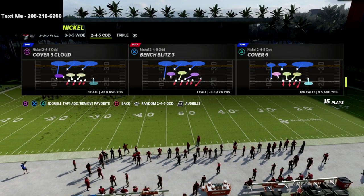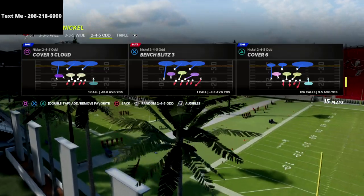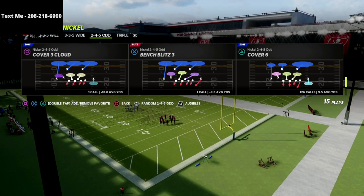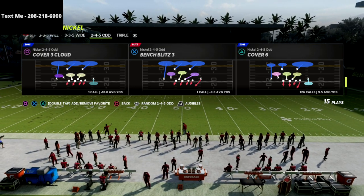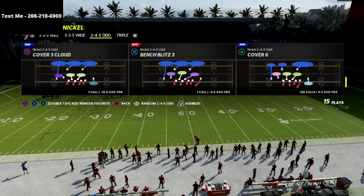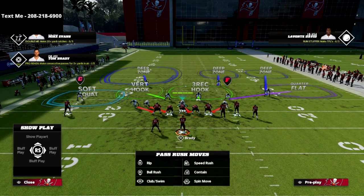If you want to get the guide, it's on sale for $15 in the description — it's a one-time purchase. What I love about what we're doing this year for all of our ebooks is it's a one-time purchase and then we update them for the year. So you get 245 Odd all season long. We're going to continue to update it with new coverage concepts, new pressures, or if a patch changes how the meta works, we're going to show you everything we're doing from this formation.